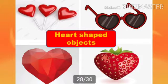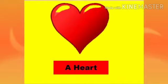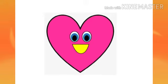Children, let's see a few heart-shaped objects around us. This is a heart-shaped cake. A heart has two curved sides like this. This flower is also in the shape of a heart. Can you see this? Heart shape.